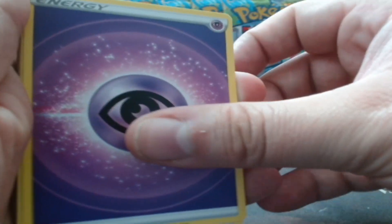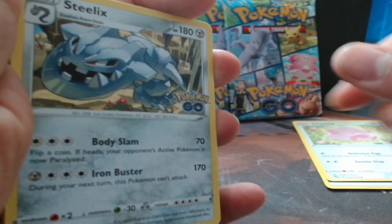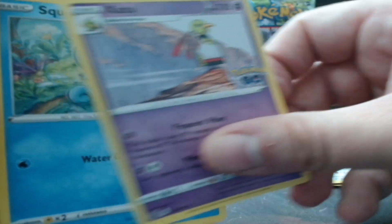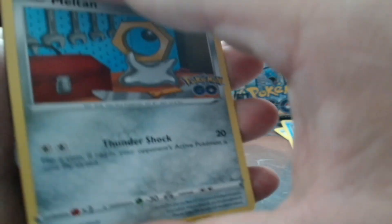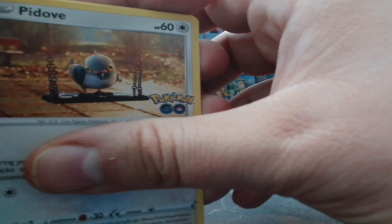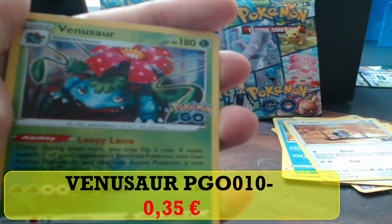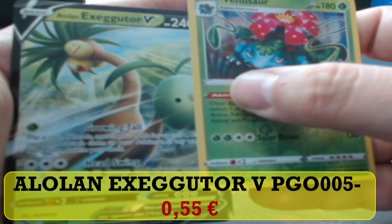Psychic energy, cute Chansey with delicious egg, Steelix, Xatu, Squirtle, ayyy Meltan, Bidoof - I messed up a little. We see that it's a reverse holo, it's a Venusaur reverse holo.